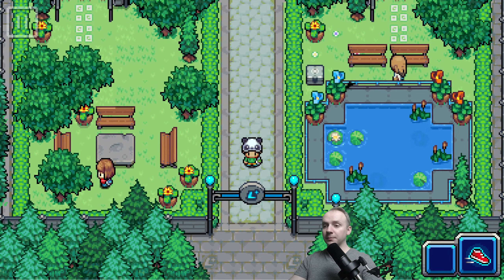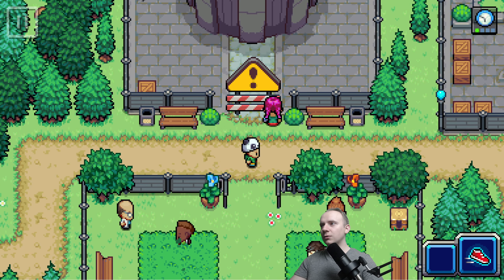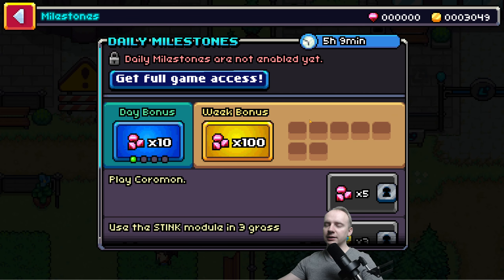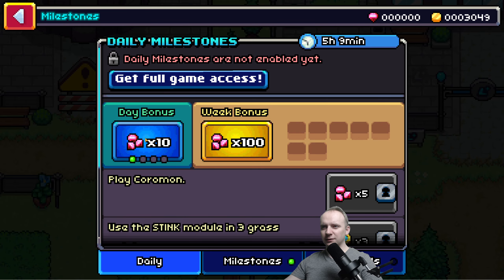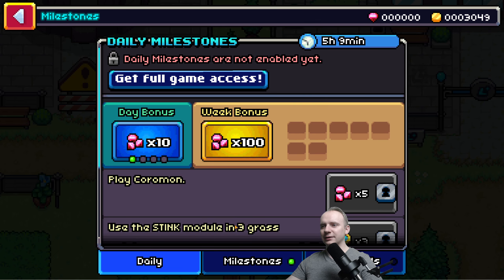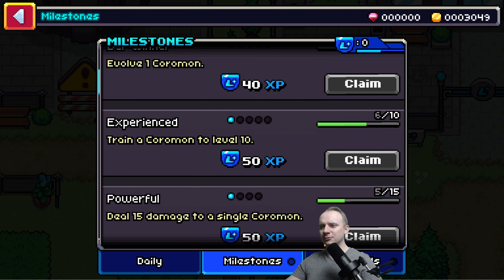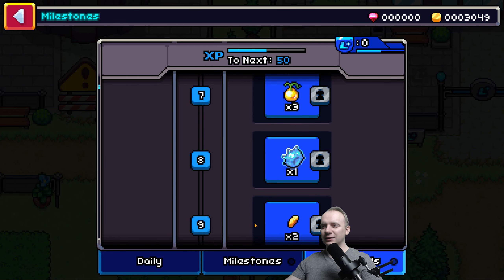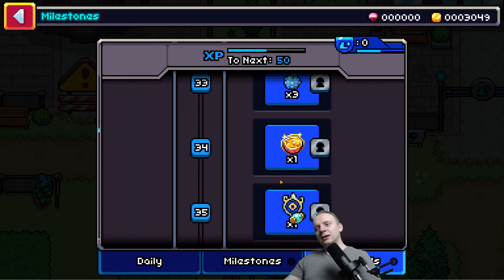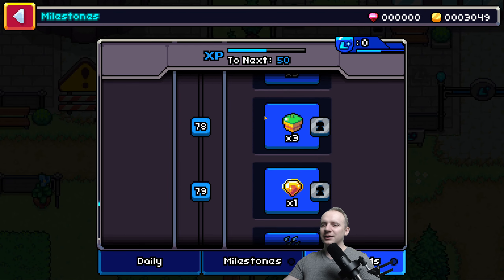I'm heading towards ending this video because the game takes a bit to start and I was talking at the beginning too. Daily milestones — and this is some special currency. Not looking good. We have milestones that you claim, and there is a battle pass. I hope it's not a battle pass really. I thought this game would be cool, but this part isn't very good to me.